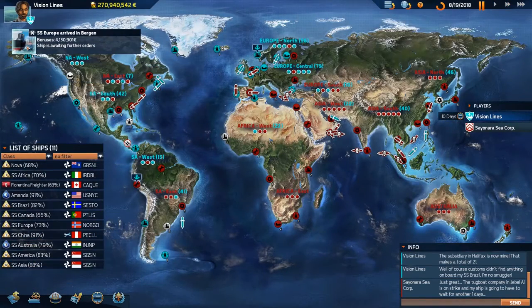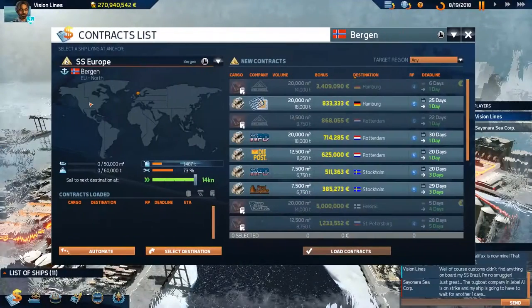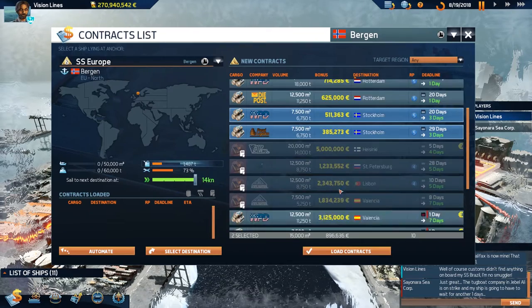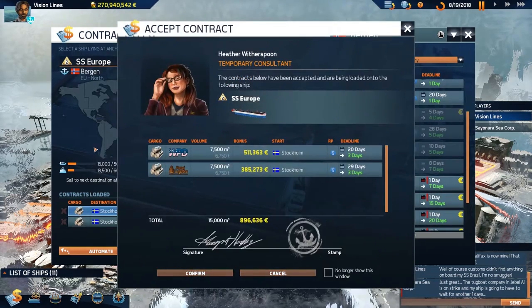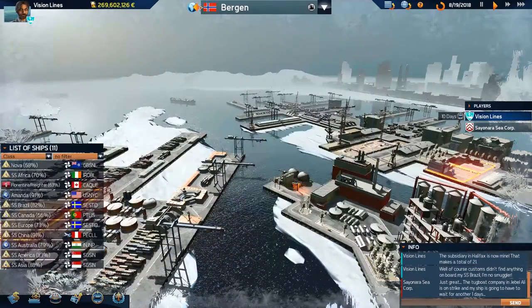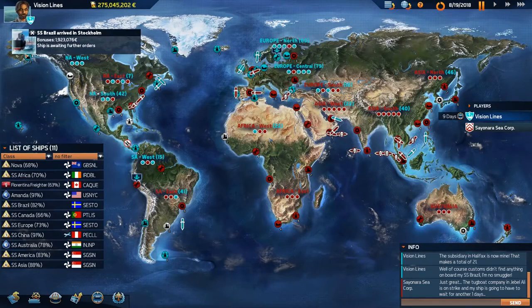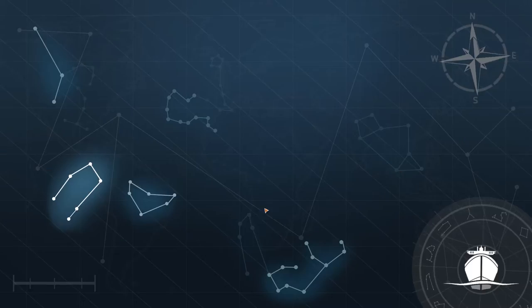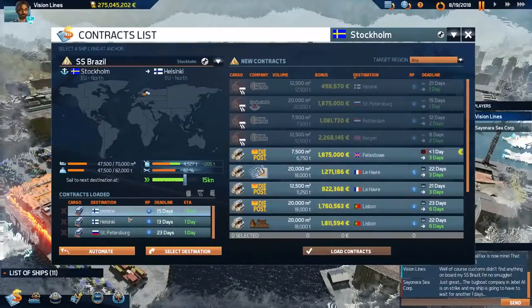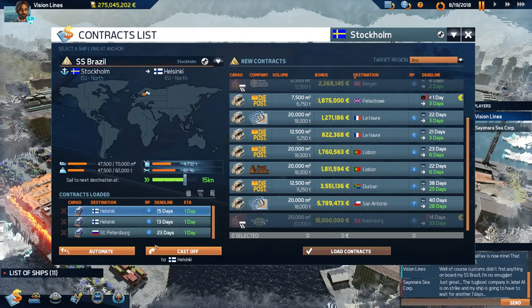We're in Virgin — we don't have a ship called Virgin. We're trying to finish out the North region and also the Central region. Let's actually work that out — we can repair her when she gets up there. We only need 20 more points in the North, and between Helsinki we've definitely got it.